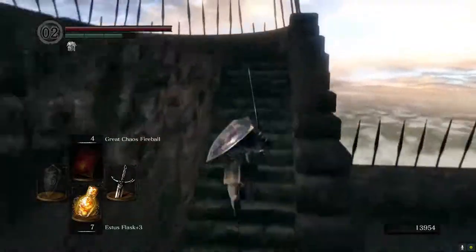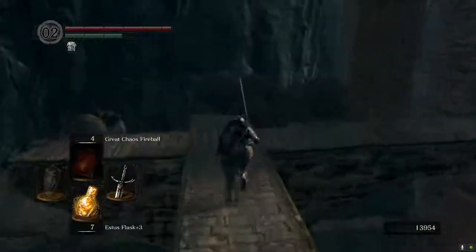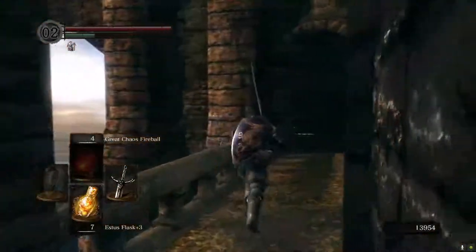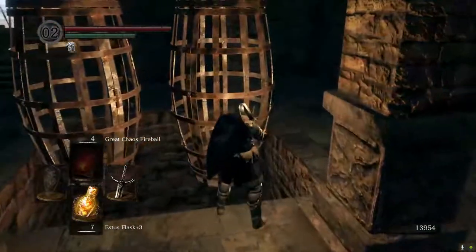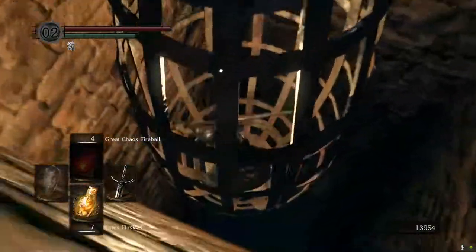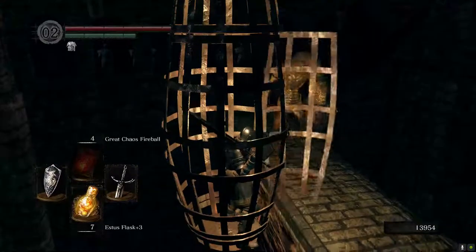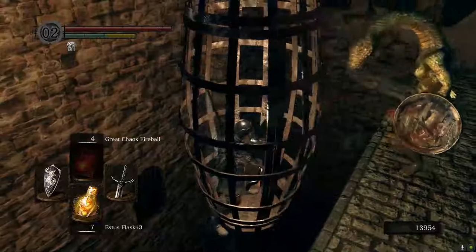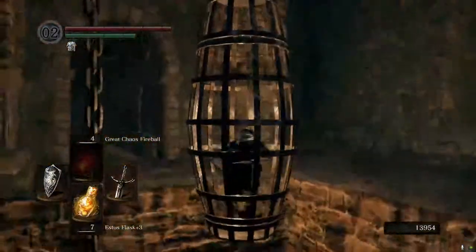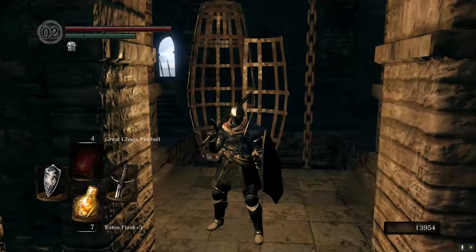Now we can sort of waltz and take our time now that we're not having fire thrown at us. Inside that room to the right is what I want — these two cages right here. If you go ahead and open one up, step inside, this is going to take us all the way down to the start of the fort, right on the first bridge. It'll put you right in front of this guy. To get back up you will have to step out, so just be careful. That opens up the shortcut, and that'll make it easier for you to get to Logan.